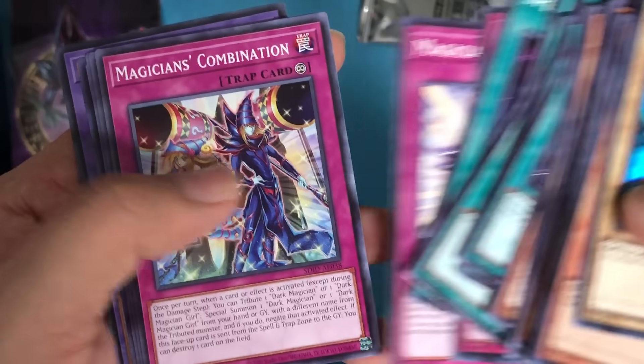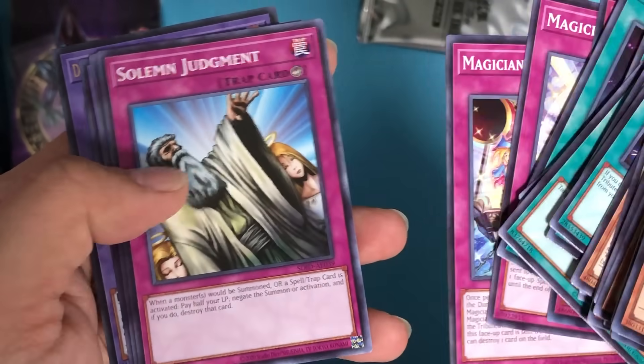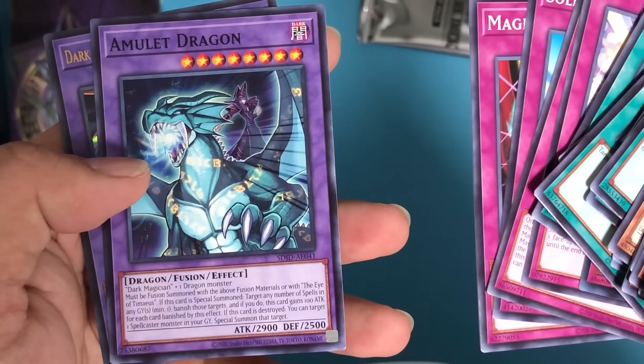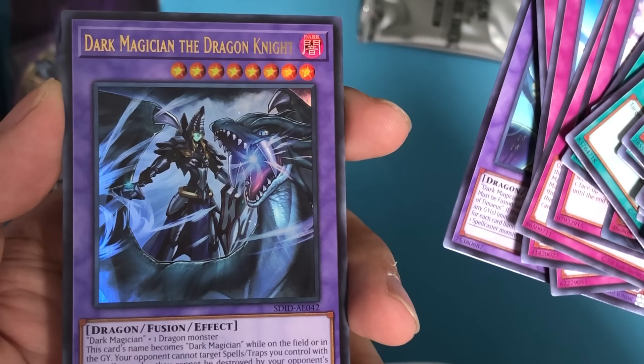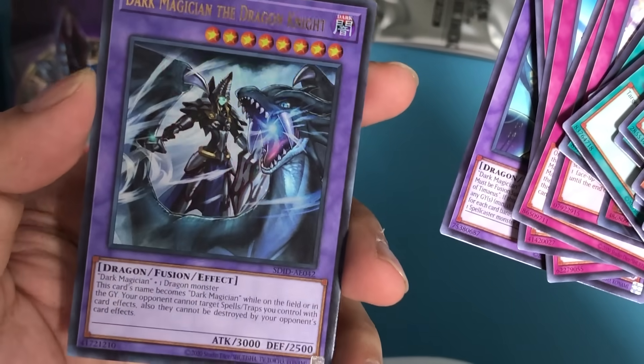Fusion Deployment, Eternal Soul — that makes 42 cards. For the extra deck we have Magician's Navigation, Magician's Combination, Solemn Judgment, Magic Cylinder, Amulet Dragon, and Dark Magician the Dragon Knight — also a foil.